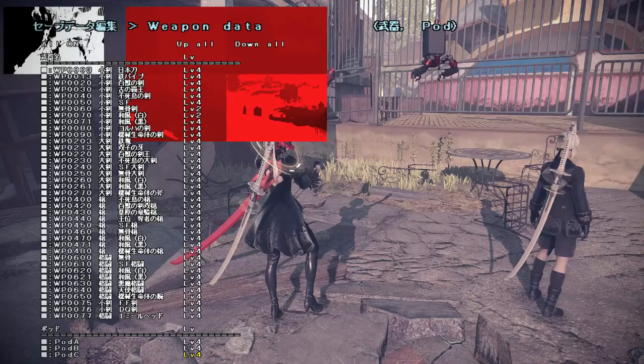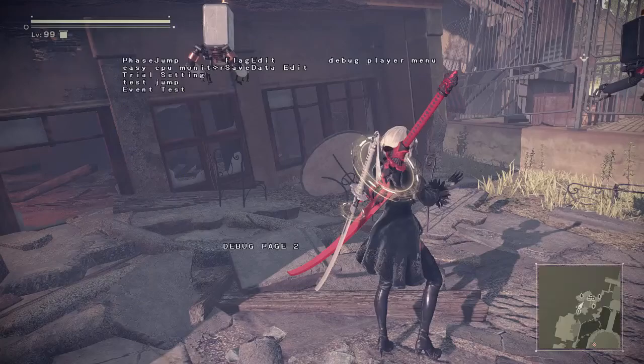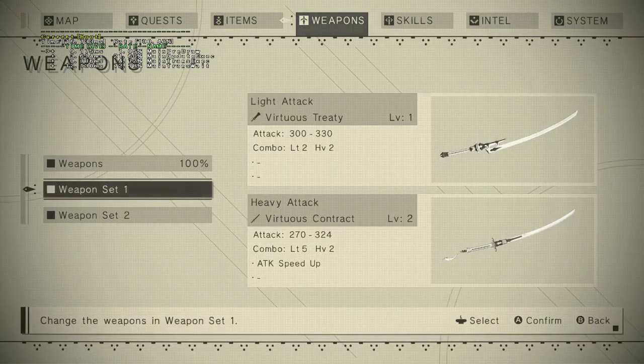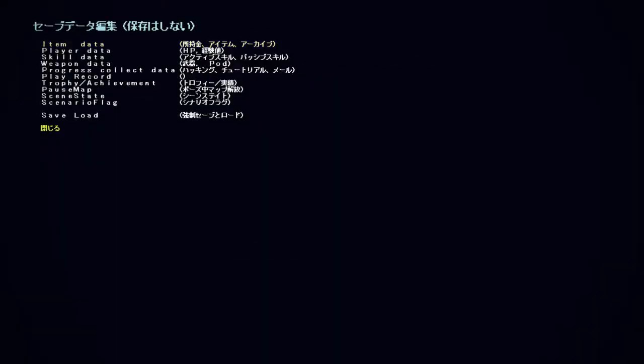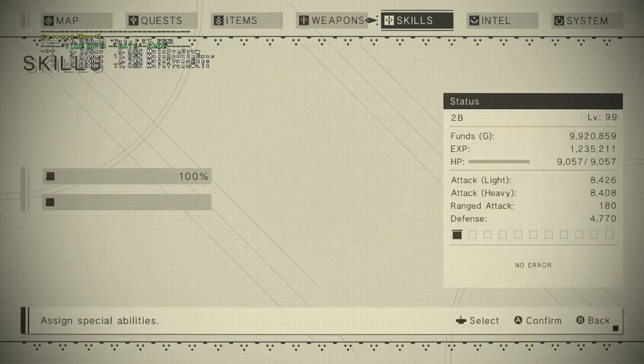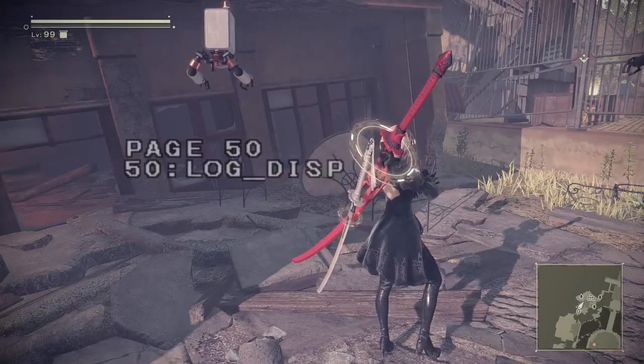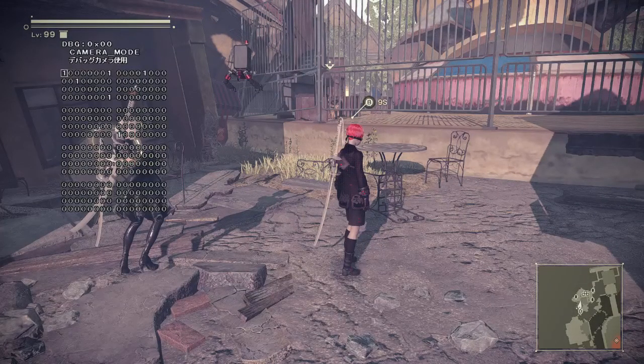Your regular save is the same as the debug build save — everything is saved in the documents folder, so changes here carry over to your original game automatically. You can set a pod level to 260, go back to your original game, and it's there. No need for Cheat Engine anymore — you can just set it here. To exit camera mode, go back to flag edit and disable camera mode.